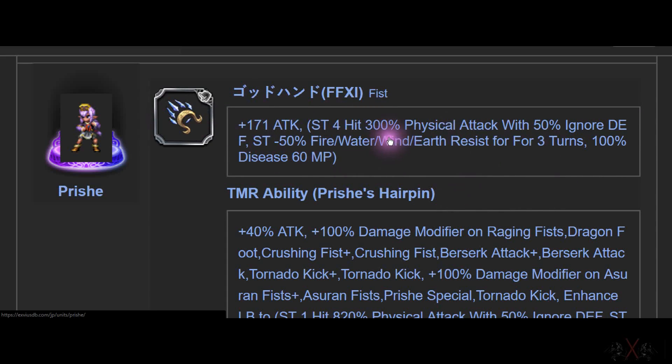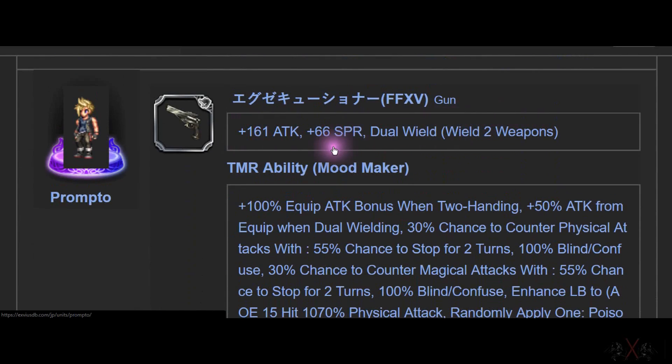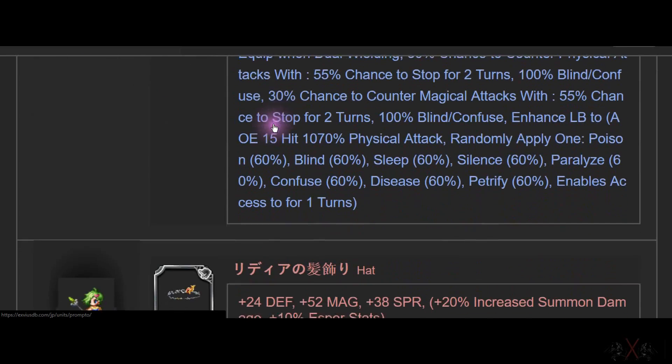I wish this could be used by anyone — not sure if it only works on her. Next is Prunella — it's a little dual-wield gun, built with two weapons. Two-hand gun with attack. Fine.